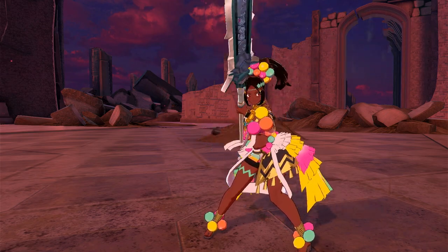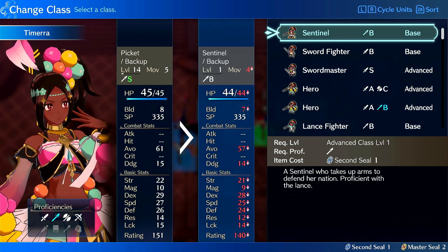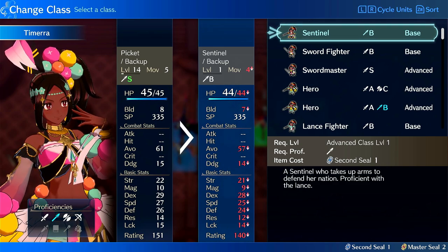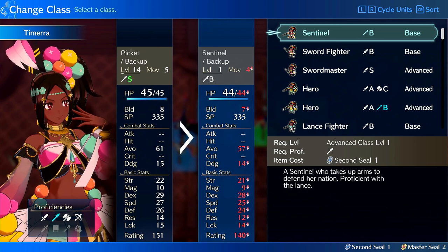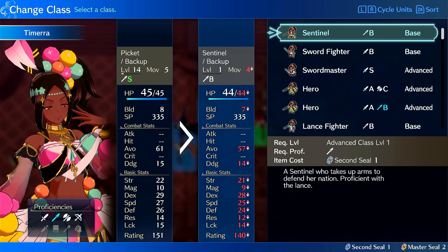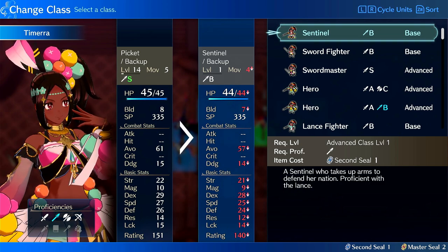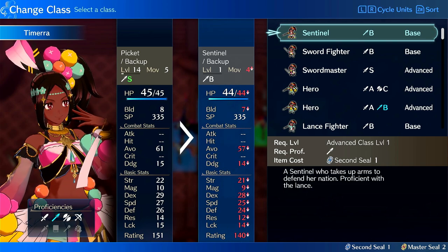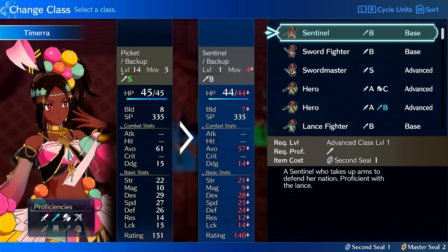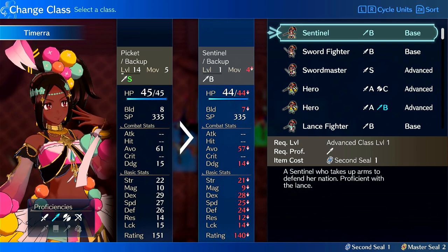Timerra's absolute best class is Picket. It allows her to do one of two things: either she is an enemy phase Sandstorm tank with high speed, high defense, and good res that can counter-attack enemies with a javelin and Sandstorm — or just put good damage on them while doubling on counter-attack — or she can attack on player phase, deal good damage while doubling or quadding, and trigger Sandstorm. She can even outright kill things without Sandstorm by quadding with Brave Lance or doubling with silver lance.